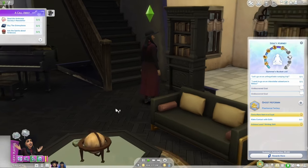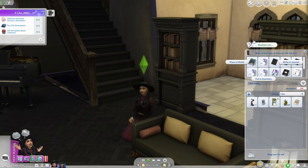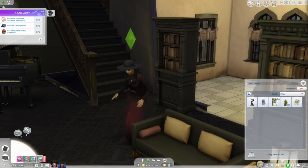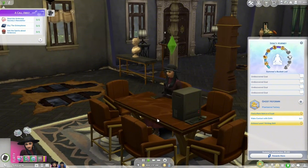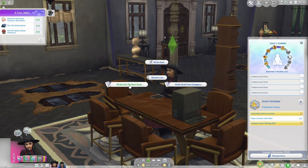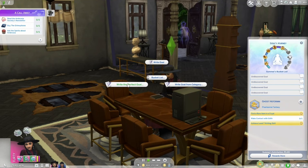In the live stream, Summer had a goal of going on an unforgettable camping trip by spending the day in Granite Falls, which is cross-pack compatibility for those who have the Outdoor Retreat game pack. There's also the option to write your perfect goal, write your own goal, write a goal from a category, or completely scrap the bucket list if you want to start over. They chose to write a goal from a category, and there were nine categories to pick from: I want to get busy, I want to party, I want an adventure, I want success, I want a great family, I want to create, I want to travel, or I want something else. Choosing from one of those categories means a random goal in that category will be added to the bucket list. They chose the I want to adventure category, and it gave her a new goal of going on an interstellar adventure in Batuu, for those who have Journey to Batuu.